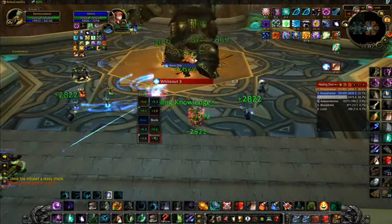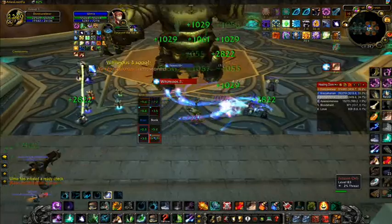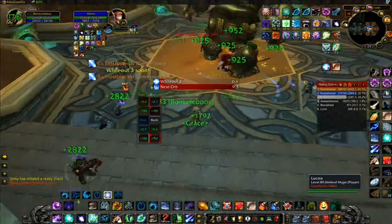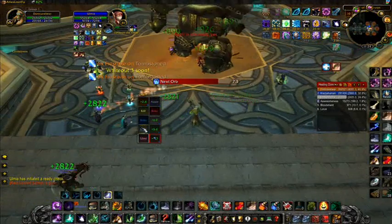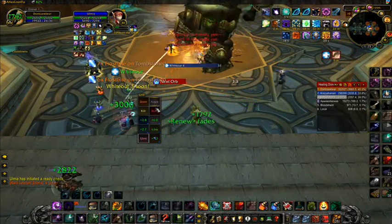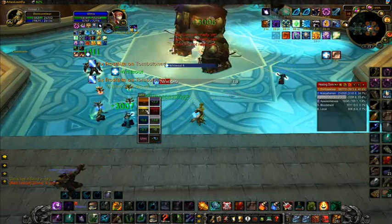As you can see, I do not need to target anything, or I can target a boss or add to allow for interrupts, cyclones, or mind controls. All of the healing is done with mouse clicks — it allows you to have your bars free for other abilities. This is all done with Clique, which I'll explain how to set up later in the video.